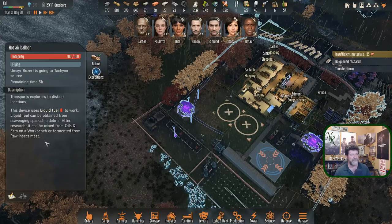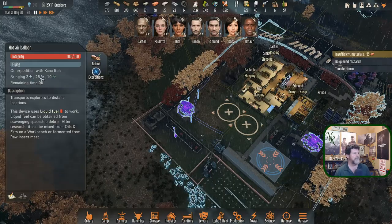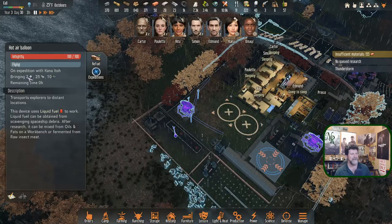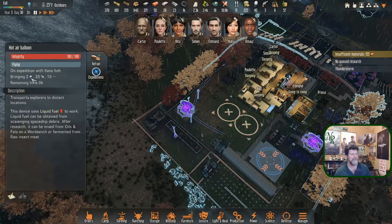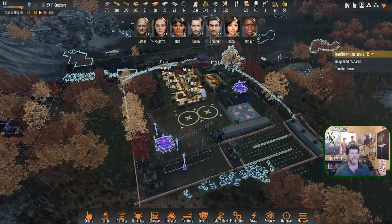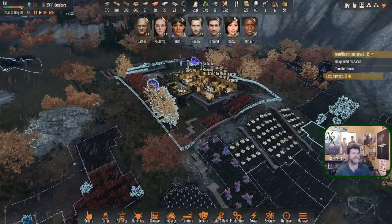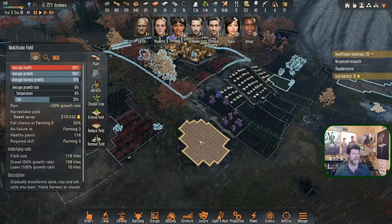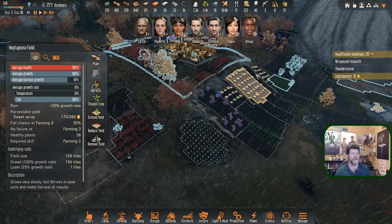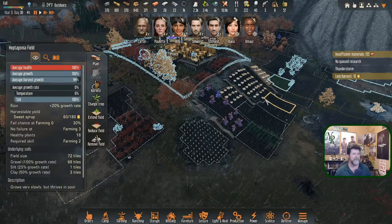Kana is bringing back electronics, CPUs, and alloy. That's a pretty good haul - that's electronics and that's CPUs and alloy. Well, we've got a pretty good haul from dismantling that machine.